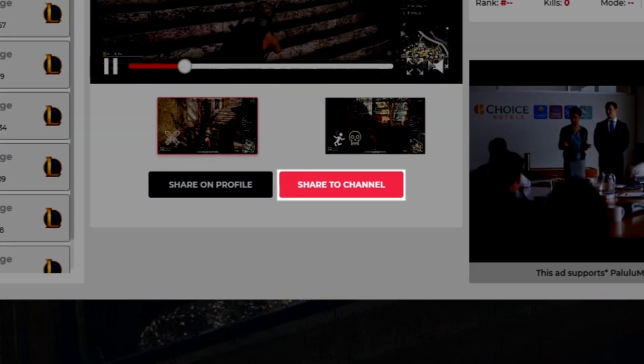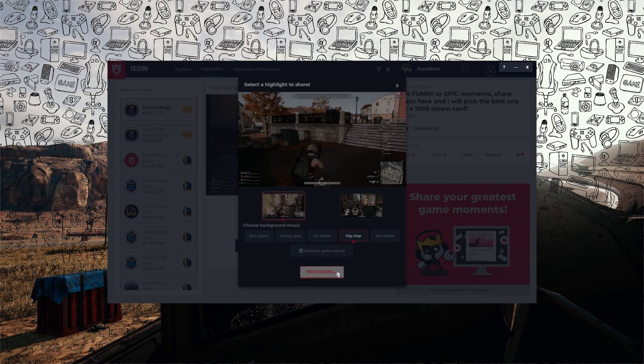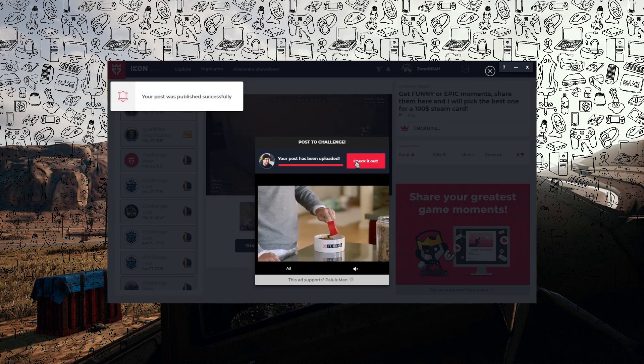Once you find highlights that you like, slap on some music or remove music entirely. With a few clicks, you're ready to share your sick plays to your channel or save them to your profile.